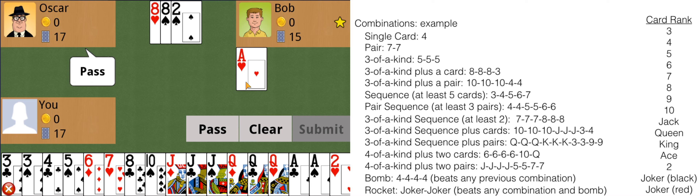If a player cannot beat the previously played combination, the player must pass. Even if you can beat the combination, you can still choose to pass — if you want to save those cards. After two consecutive passes, the cards are cleared, and the player who played the last combination starts the new one. Since Oscar and I both passed, Bob cleared his single Joker and started a new combination — this time a pair.